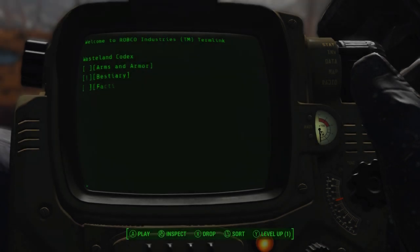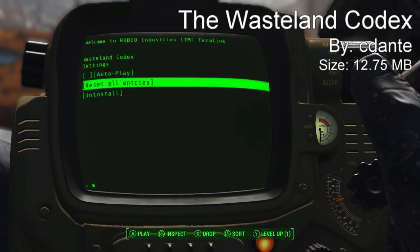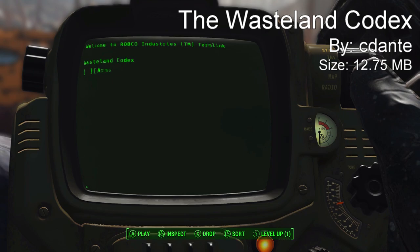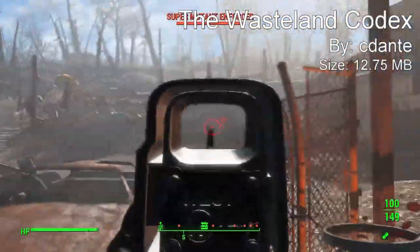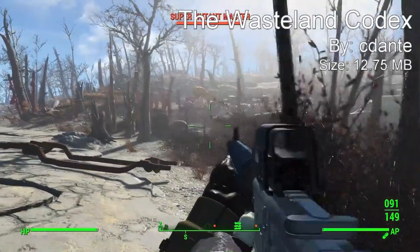Coming in at our number 1 spot we have the Wasteland Codex mod. This mod is amazing — I've never seen anything like it. The Wasteland Codex lets you unlock articles of an in-game lore database of the Fallout universe piece by piece as you travel through the wasteland and listen to the voice of the storyteller. The mod author says to expect this mod to be continuously extended with additional content added over a long period of time, so it's really awesome that it will be constantly updated.